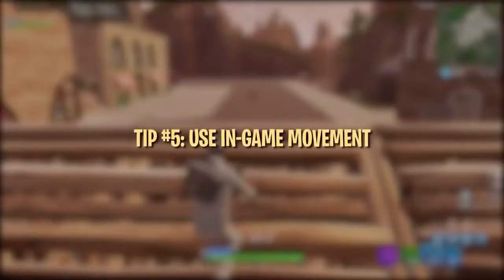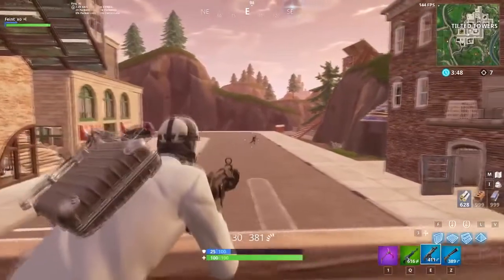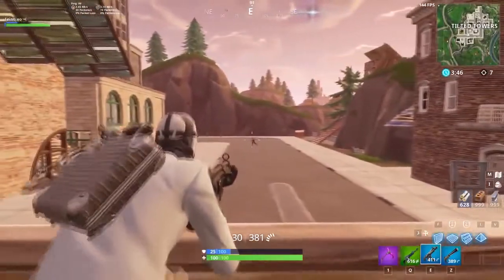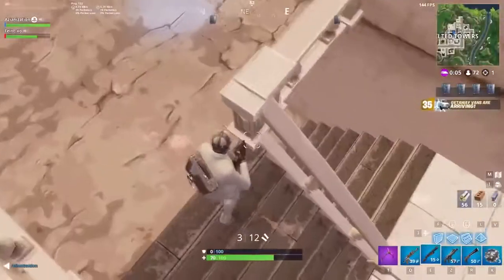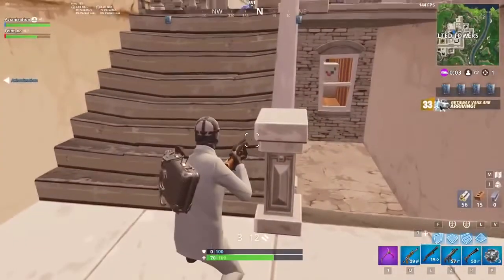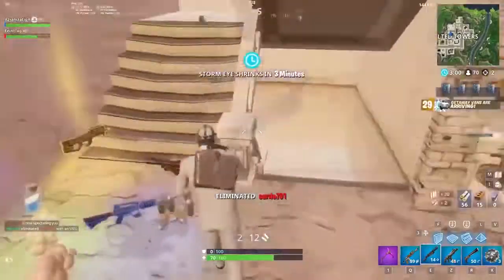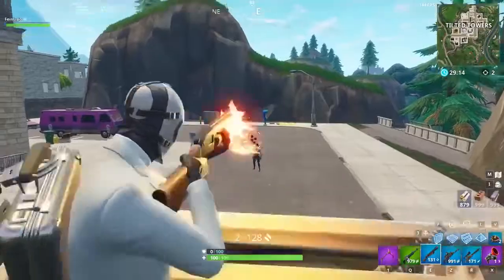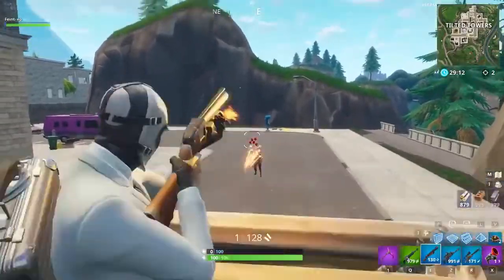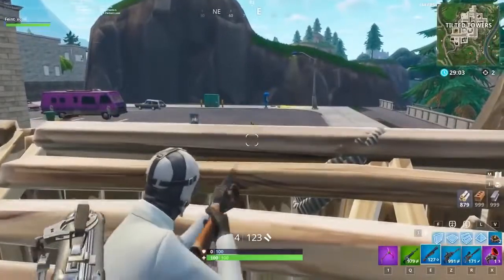A cool way to practice tracking is in playground mode with some bouncers and an ATK. Using your movement to help you aim can be an effective solution for making slight adjustments — when aiming down sights, try strafing to help move your crosshair side to side. When running around corners and fighting in close quarters, it's helpful to keep your crosshairs at eye level so you're ready to shoot opponents in the head immediately. Another tip is to line up your crosshair as best as possible when behind cover, so that when you peek, your crosshair is already on them or very close.